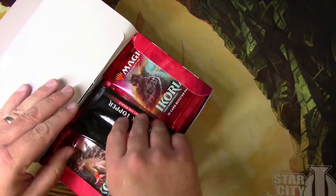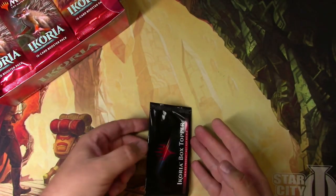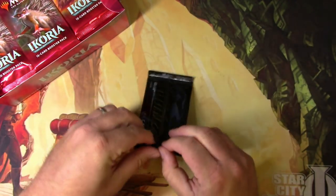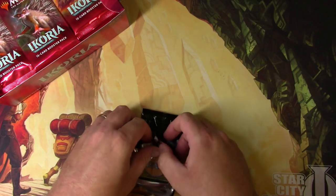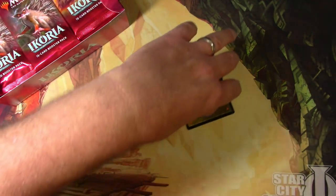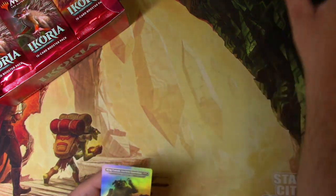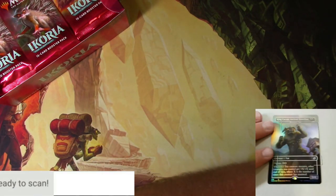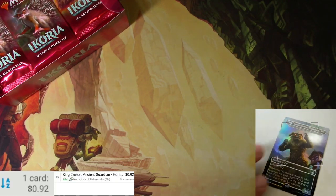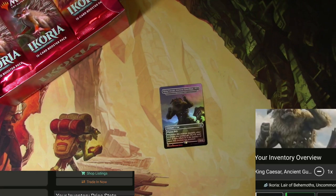Box number two — try to be careful with the box topper, fully intact it seems. Let's open this up and see what we get. Last time we got Sven a baby Godzilla, let's get a full Godzilla this time! It is King Caesar, Ancient Guardian — very nice. Scanner time, let's see what King Caesar is all about. It's too shiny to scan.